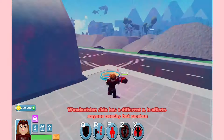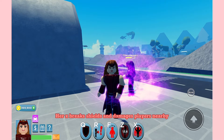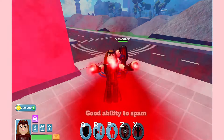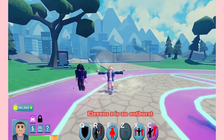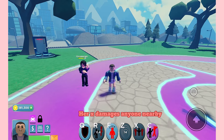WandaVision's skin has a different Z — it affects anyone nearby, but there's no stun. Her X breaks shields and damages players nearby, and it's a good ability to spam. Her Z is an outburst, and her X damages anyone nearby.